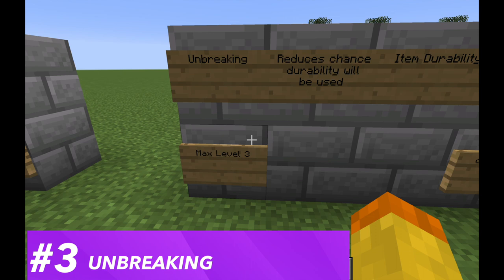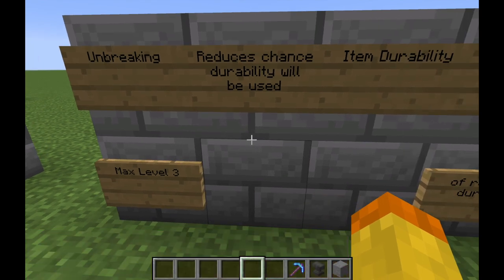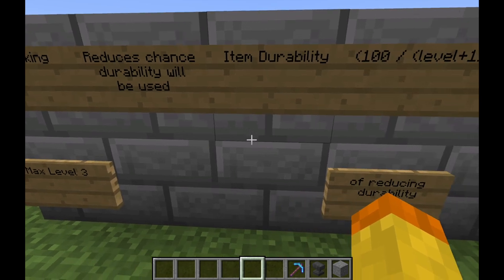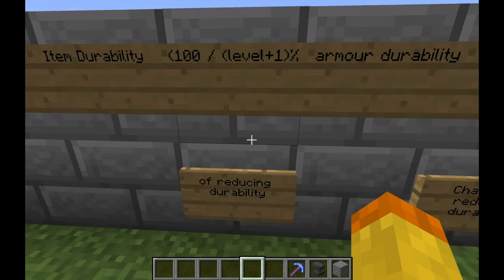The number three enchantment for the shovel is the Unbreaking enchantment, with a maximum level of three. It decreases the amount of durability used when you use the item. The formula is 100 divided by the enchantment level plus one, giving a percentage chance that durability is reduced. At Unbreaking 3, you have roughly a 25 percent chance of durability being consumed, meaning the shovel can last up to four times as long — definitely useful.